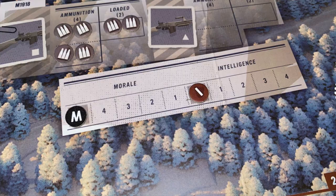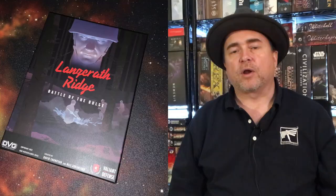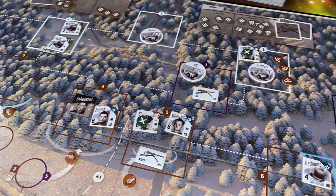You have two important tracks on the board: a morale track which starts at five and an intelligence track which starts at zero. The game board also has line of sight based on the shapes and colors of the different spaces, telling you exactly where and what you can see. There are also various lines across the board that add plus one to die rolls if you're shooting across them.